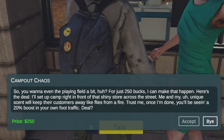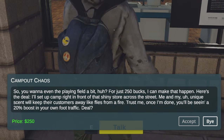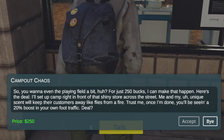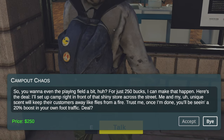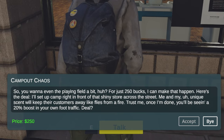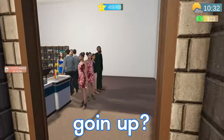He says: 'Camp Out Chaos — so you want to even the playing field a bit? For just $250, I can make that happen. I'll set up camp right in front of that shiny store across the street — me and my unique scent will keep their customers away like flies from a fire. Trust me, once I'm done you'll see a 20% boost in your own foot traffic.' That sounds like a pretty good deal — we gotta get $250.